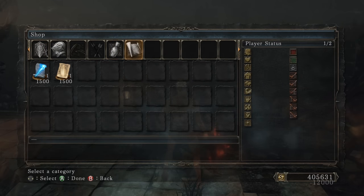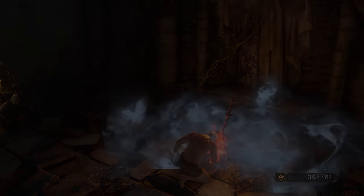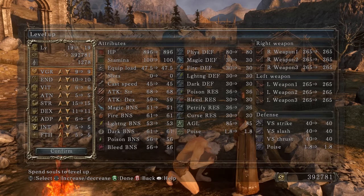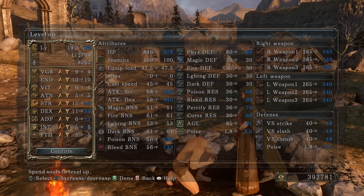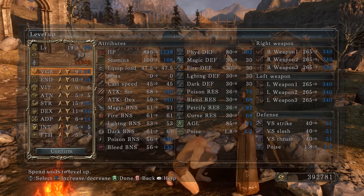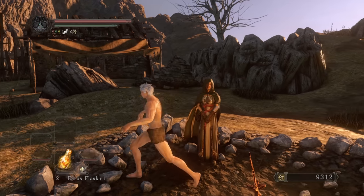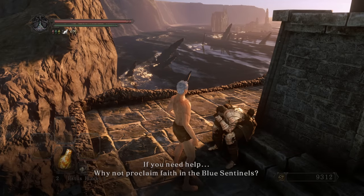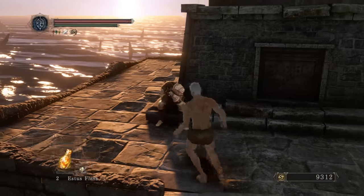I buy the bright bugs and plan on farming for a set to match the build's vibe. I increase my damage - I'll keep strength and dexterity both at 40/40 for now. We went from 265 damage to 340 damage. I'll get Adaptability, Endurance, and Vigor too. Level 90 just from farming Roy the Explorer. You don't have to stay in the covenant to use the Vanquisher Seal - go ahead and leave, and you still have all your stats.